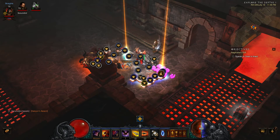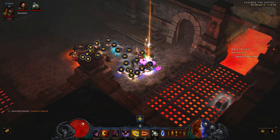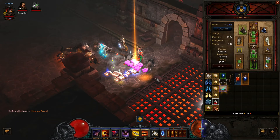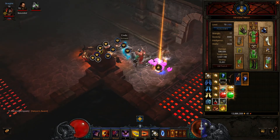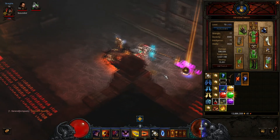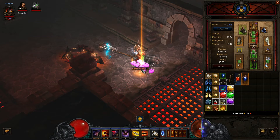It looks like I got a crossbow, a set ring, and an item I can't pick up. You can't pick that up — that is a shame. Romulodny's Gift — I'm really sad that I can't pick this up, because what you're looking at is one of these new items added in this patch.